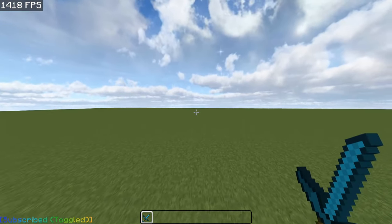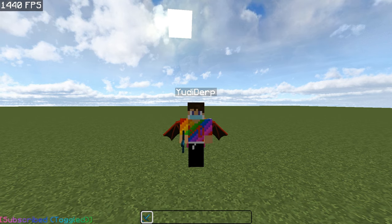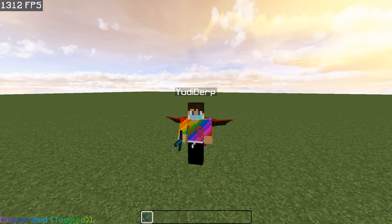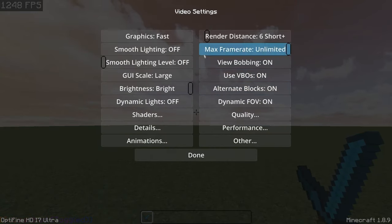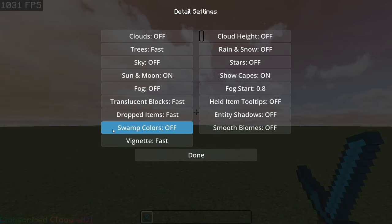One of the most important things for getting more FPS in Minecraft is using Optifine. I'm assuming you guys already have it installed; if not, I will leave a link in the description to download Optifine. So you want to copy all of these settings, and details. If you don't have Optifine, you won't be able to see most of these settings.